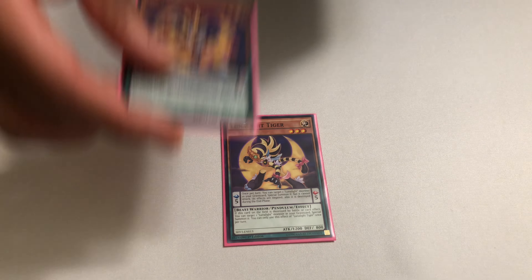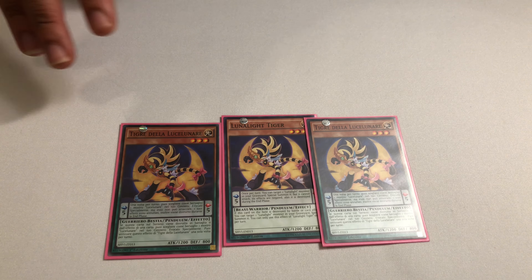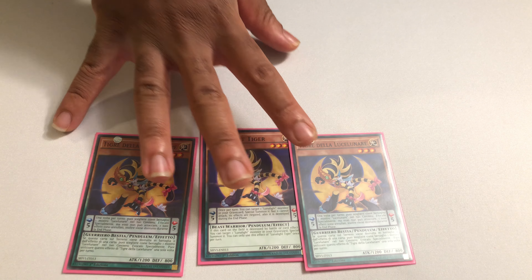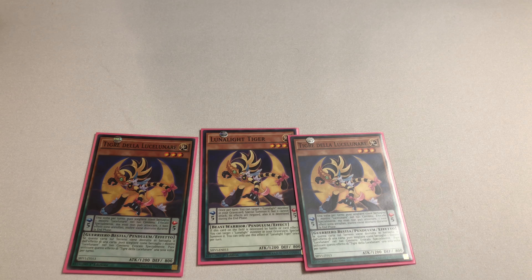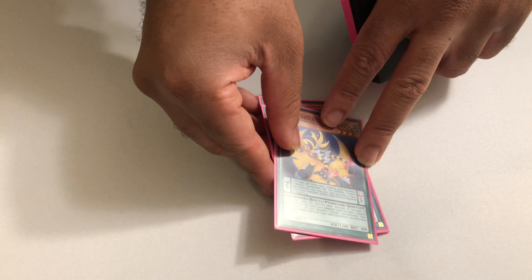We still have three copies of Tiger. This is your definitive Pendulum skill card — it has a Monster Reborn built right into it. And when this card is destroyed on the field, it can get one of your Lunalight monsters back from the graveyard. So it is very similar to Blue Cat, but objectively I think it's a little better.